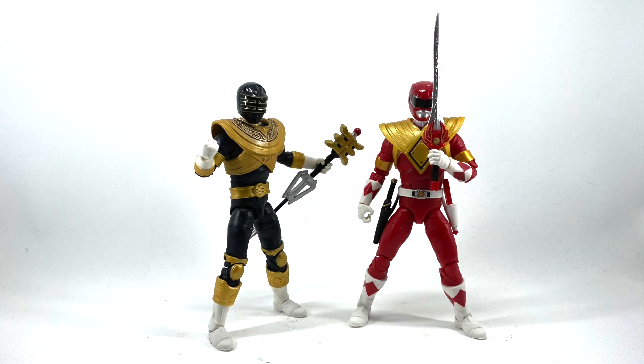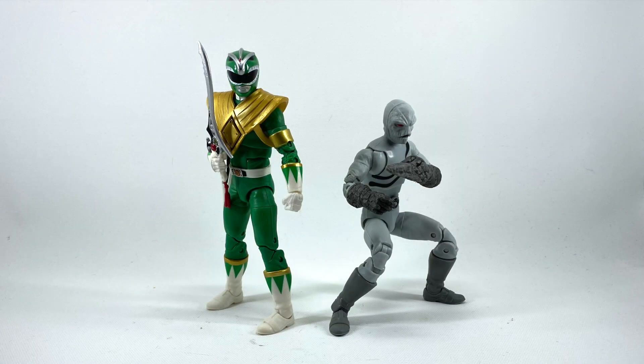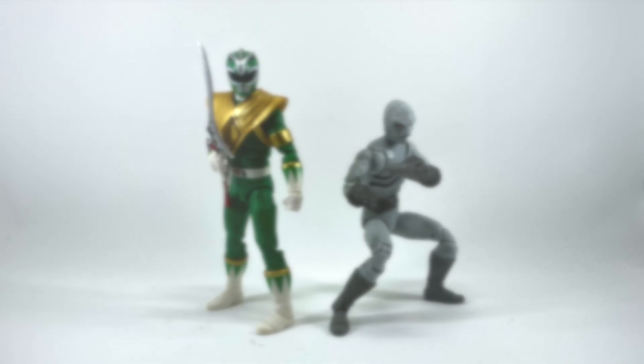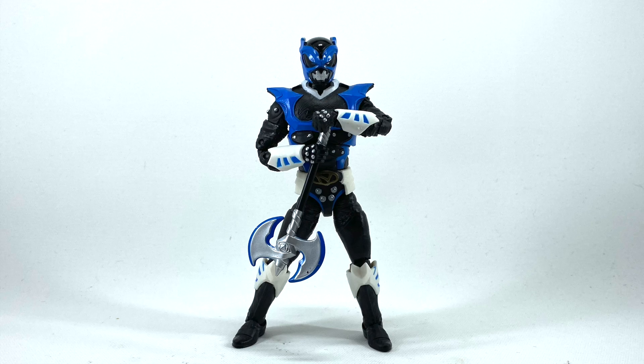San Diego Comic Con 2019 had the Red Ranger with the shield and the Zeo Gold Ranger. There were also some fan channel exclusives in 2019: the Fighting Spirit Green Ranger with Putty 2-Pack, Goldar, the Black Ranger with shield, Galaxy Red with Psycho Ranger Red, and Psycho Blue.